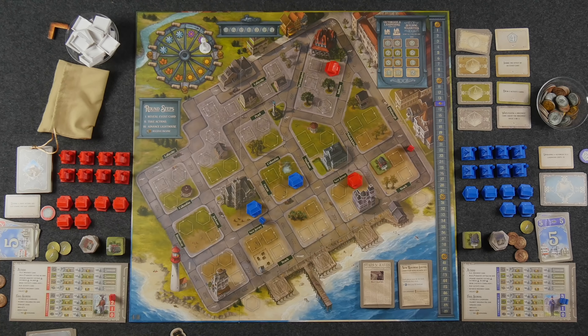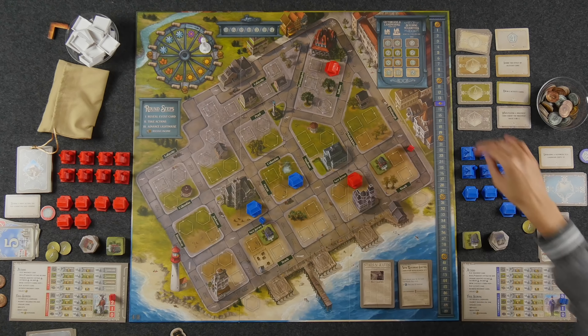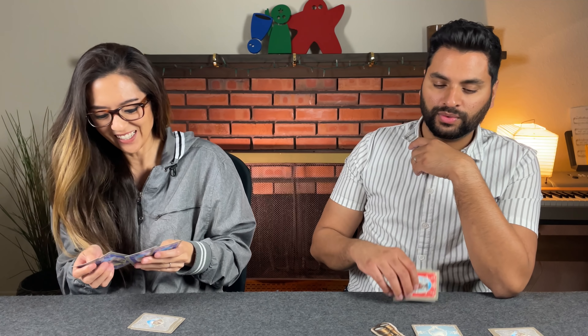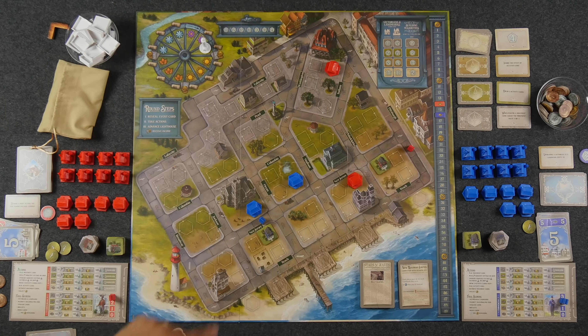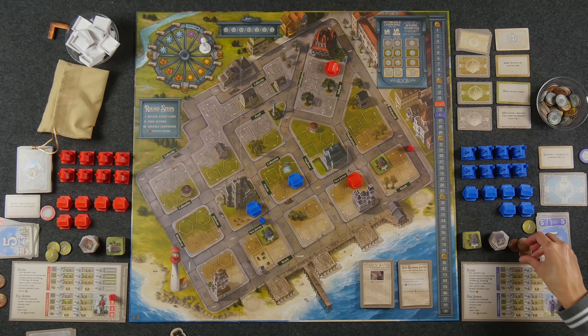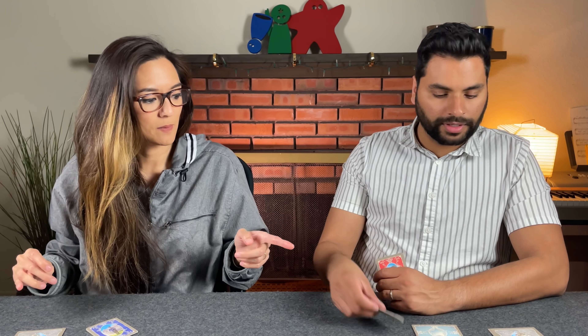For my second action, I'm going to build a residential cottage in the dirt space — that's three money, a two income bump. For my third action, I tried to play a card but it costs a coin I don't have, so I'm going to collect the three money instead. A little bit more going into the next round. Okay, that was my third action. That is the end of spring — we rotate the binoculars, collect income, and move into summer.